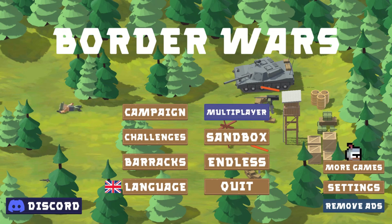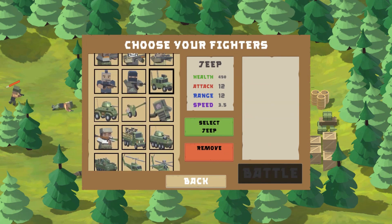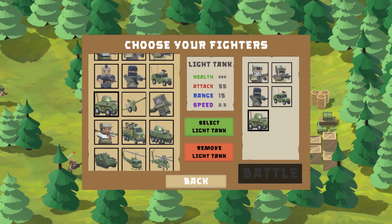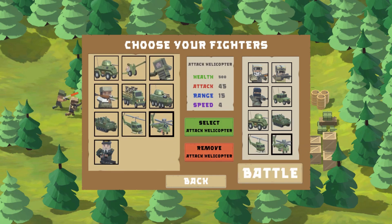I also added a selection system where before entering a multiplayer match you have to select eight of your favorite units before you'll be allowed to enter the multiplayer lobby. When you click on the multiplayer button a selection panel pops up — you're given a selection of units, all of which can be taken to the match. Once you click on a unit you are given its stats, including health, attack, range, and movement speed, so you can make an informed decision. Once you select eight units the battle button will be enabled and you'll be able to enter the multiplayer lobby.